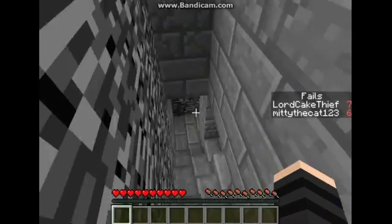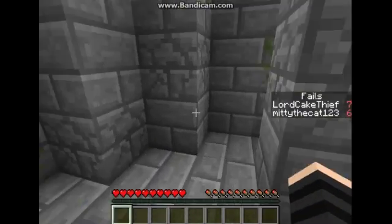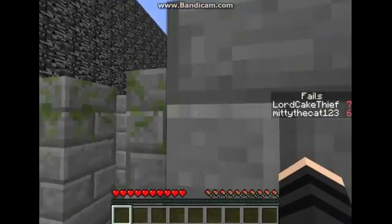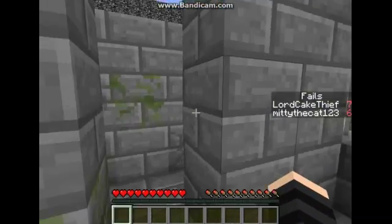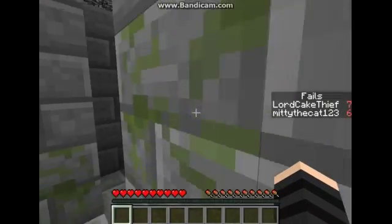Why is there a random chest? I don't want to go down. I think up was the right place. Hmm, I wish there was a hedge. Oh! Found it! I could've found the button already.